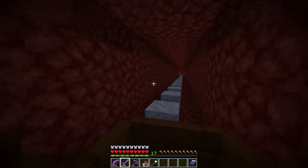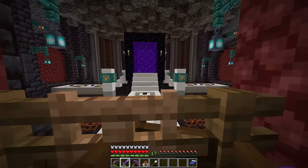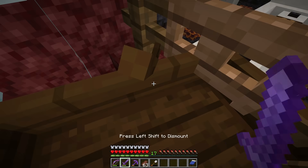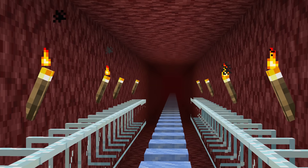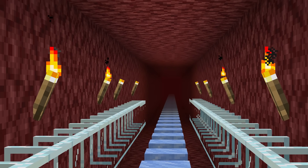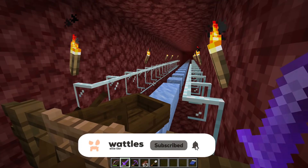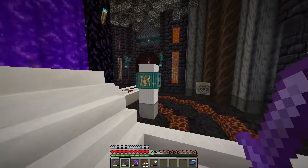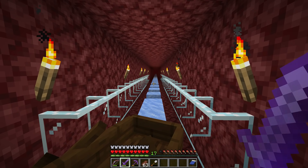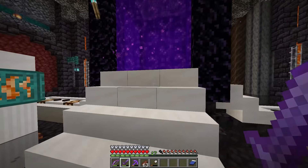Anytime we need sand we'll go down this tunnel, anytime we need ice we'll go down this tunnel. I went ahead and put a bunch of ice in here and started the glass panes, but I didn't have enough glass. This sand is not going to be for that glass, so I'll come back to this project a little bit later. I will definitely need to block spawns in this hallway because unfortunately this one is in the nether waste. There's a difference between this hallway and the other one - we have packed ice here instead of blue ice.